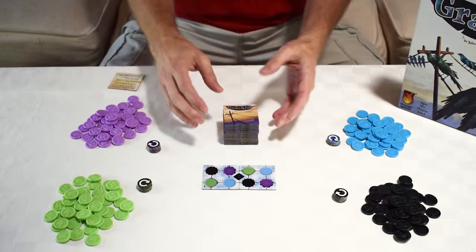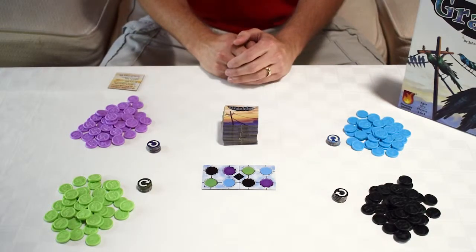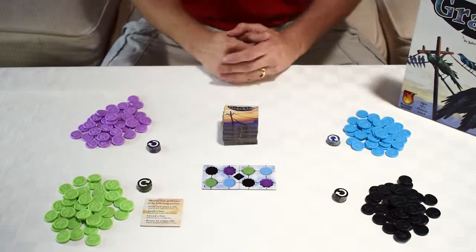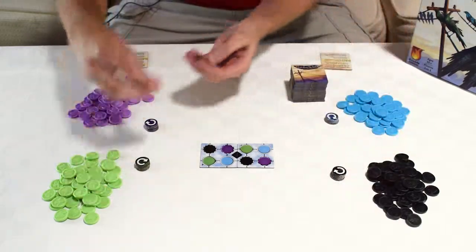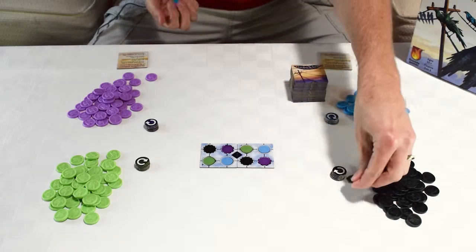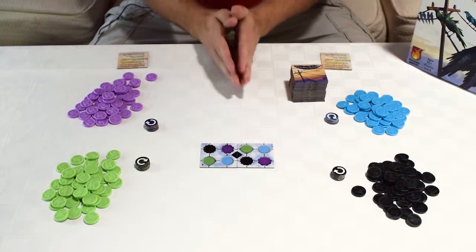Then you're going to take all the tiles that come in the game, shuffle them up really good, and make a draw pile face down. Lastly, each player is going to get one reference tile so they know what they're going to do on their turn. To determine your starting player, take one bird token from each player, mix them up, and get one randomly. In this case black will be our starting player. Everyone else gets their token back and now you're ready to start.